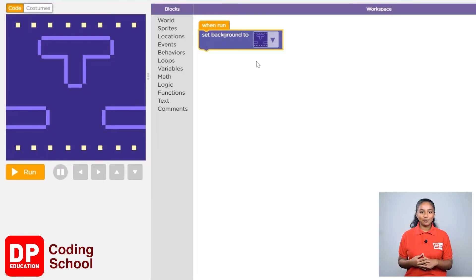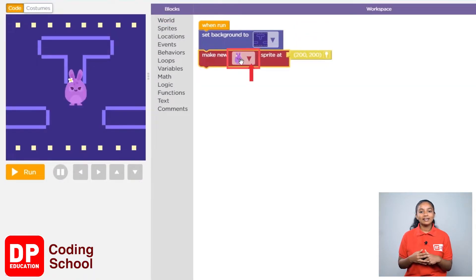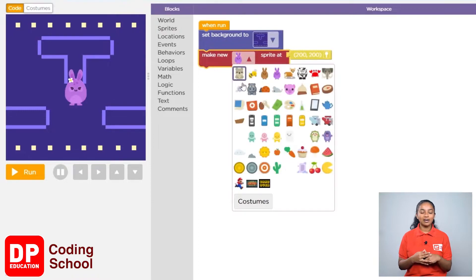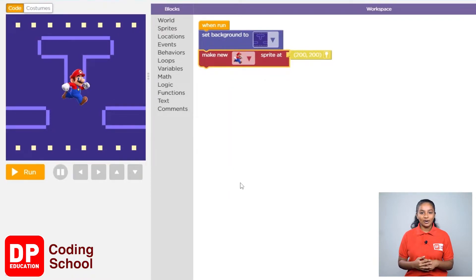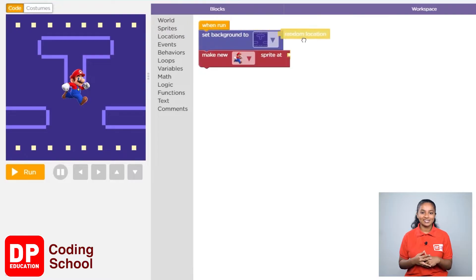So let's add these sprites. First, click on sprites and drag the make new sprite block below the set background block. By clicking the small arrow, Mario is selected. Now delete the yellow color location block in front of the make new sprite block, click on location, and drag the random location block.